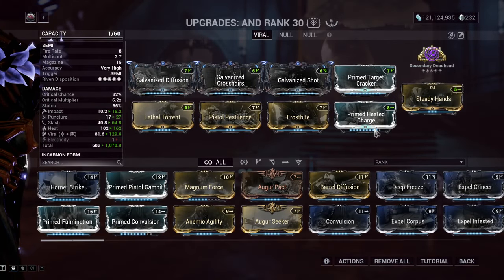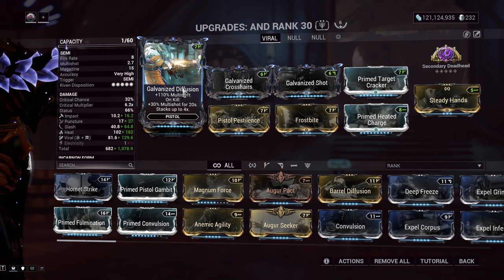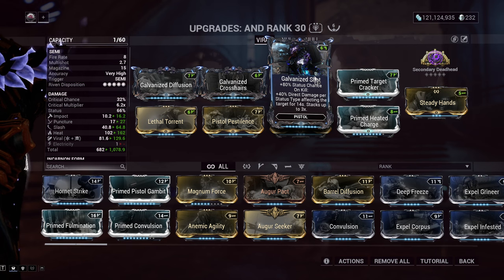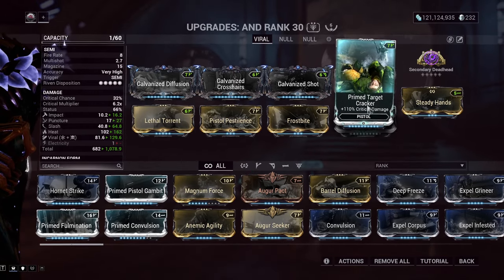Let's show you the mods — pretty basic build. Viral Heat for your secondary, which you see on almost any secondary. Galvanized Diffusion for more multishot on kill, stacking up to four times: 30, 60, 90, 120, plus the additional 110 base — that's a lot of multishot. Galvanized Crosshairs — since we're headshotting a lot, every headshot adds more crit chance to the weapon. Galvanized Shot — every kill gives more status chance and direct damage, like the same evolution without the drawbacks.